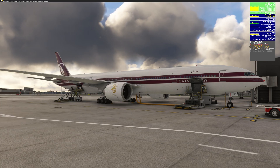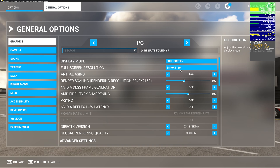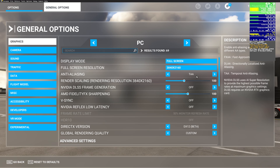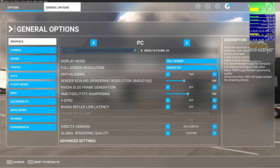Moving to the settings themselves in general options: I'm running at 4K using TAA - temporal anti-aliasing - which gives the best clarity, especially for displays. I have frame generation off, and this is very important. Frame generation uses a lot of VRAM, and I don't have a whole lot of VRAM - just 12 gigabytes. While it's a very good graphics card, the VRAM is limited. I would say 12GB is actually kind of the minimum you want for Microsoft Flight Simulator.